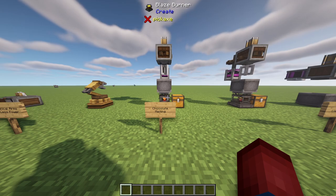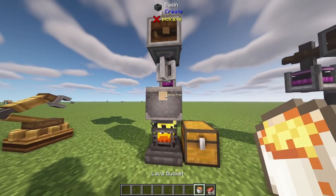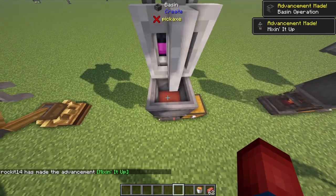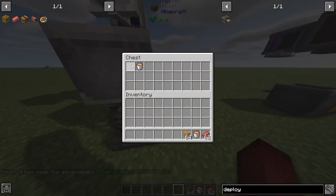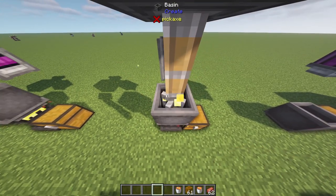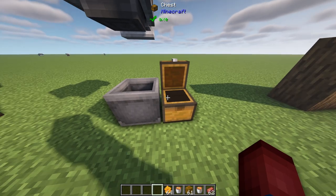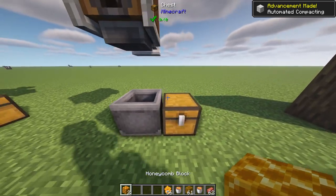A cool recipe change is the chocolate melting feature. If you take chocolate and put it inside a basin that has a mixer above it, then throw in bars of chocolate, it will mix it and turn it into liquid chocolate — reversing the recipe. You can also do honey liquidification: light the blaze burner, throw in honey blocks, and it will liquefy and turn into liquid honey. And you can also now honey compact — by taking honeycomb and throwing it into a basin, it will press it right into honeycomb blocks.